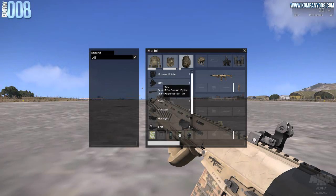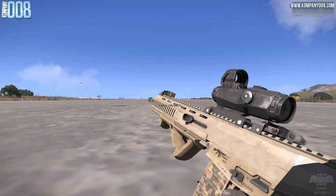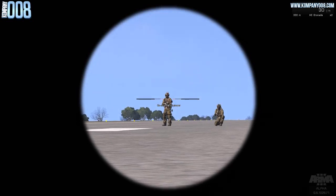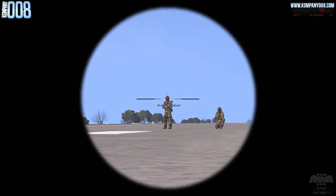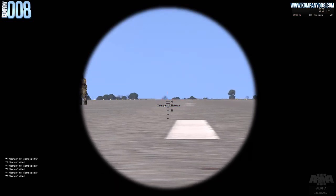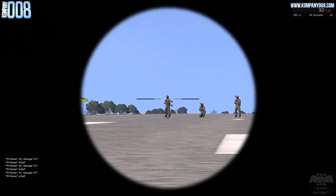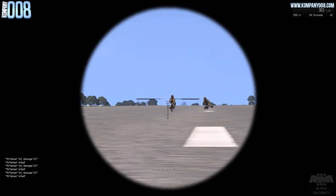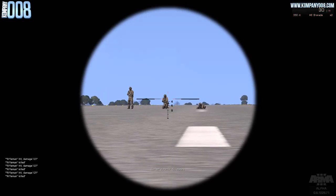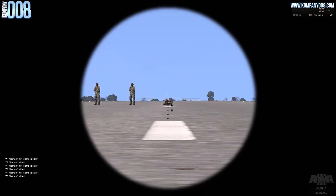The next sight is called the RCO, or Rifle Combat Optics. It is zeroed to 0–300 meters by default and it's a dual sight. The primary sight gives you 12 times magnification, and in theory you can engage targets beyond 1 kilometer with it. But based on my experience with ARMA 3's damage model, beyond 350 meters you can get one-shot kills — unless you hit them in the arms or toes. At 400 meters distance, one-hit kills become much more rare.